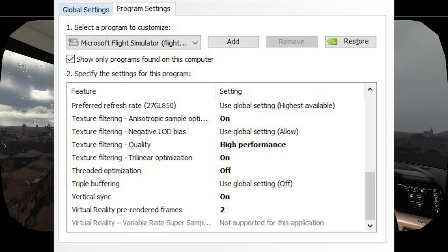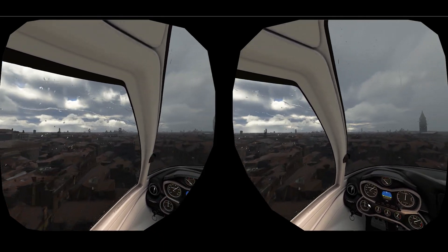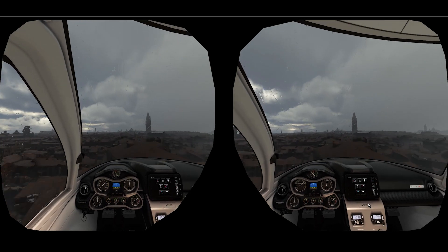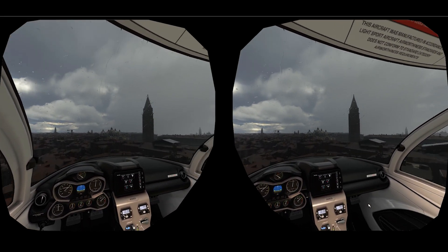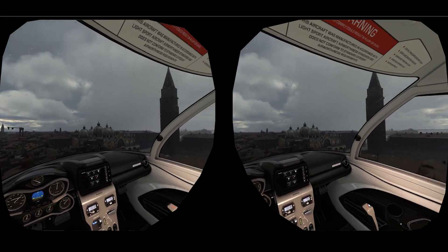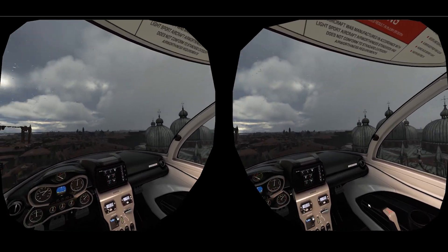You can see in the video that the graphics are looking really sharp, and the smoothness I'm getting is excellent. The main reason for this is because I'm using a lower render scale in the OpenXR toolkit in combination with the sim. If you want to find out more about this, check out the video above, where I explain my settings further.